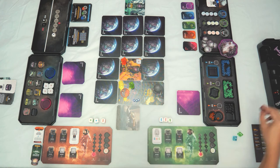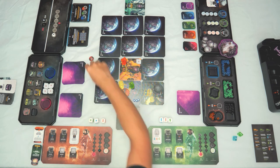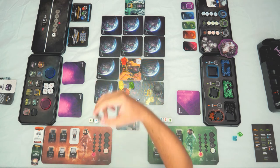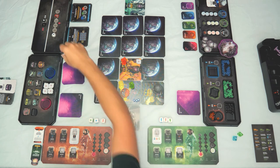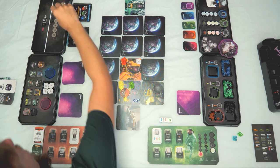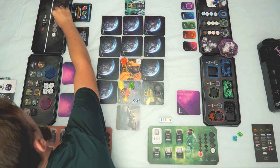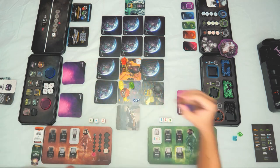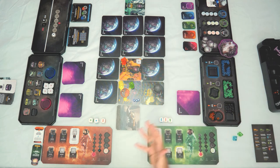The game also includes timeline trigger tokens. If a game effect tells you to place a timeline trigger on the time track, it marks the moment when the hourglass token meets that trigger and the connected effect fires. Some triggers fire every single cycle of the time marker; others trigger only once. It depends on the planet and the specific game effects.